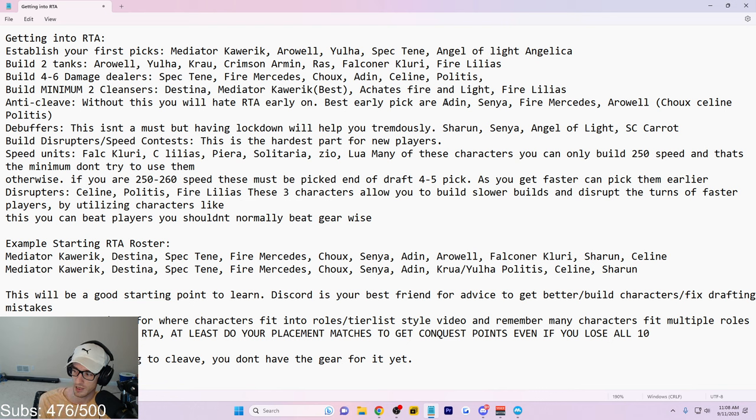If the enemy does not have an immunity giver or cleanser, Senya can win you the game by putting Blind and Provoke on them and locking down the entire enemy team. Angel of Light Angelica is one of the best debuffers in the game if not the best. She's pretty easy to gear on a usable set. Specially Changed Carrot is another option — for Moonlight Landy players it's good. Inferno Kawazu is actually very very good for everybody, easy to gear, does a ton of damage, can one-shot characters.